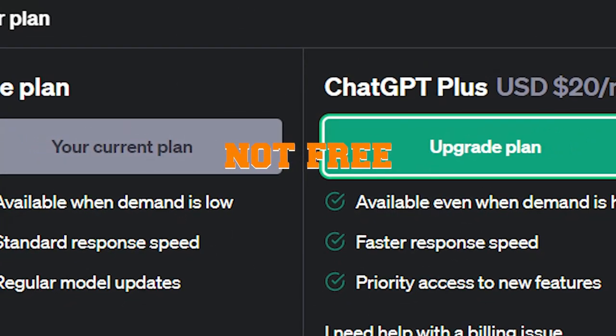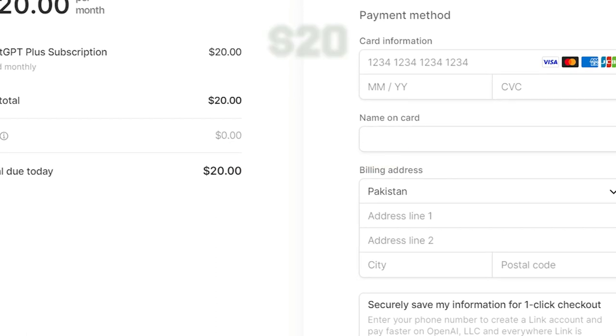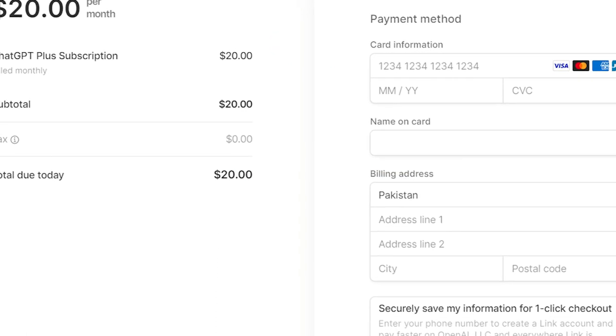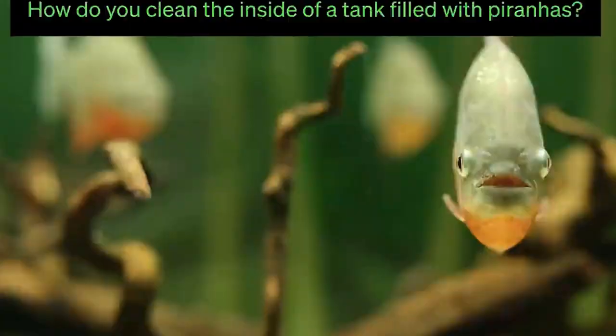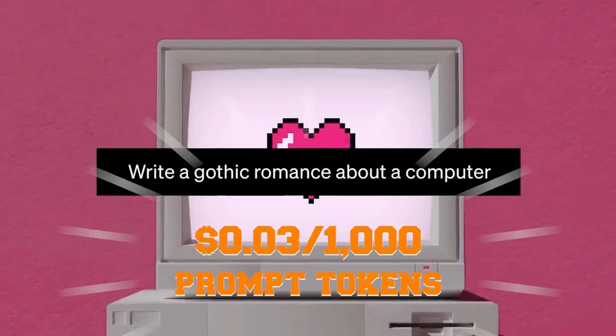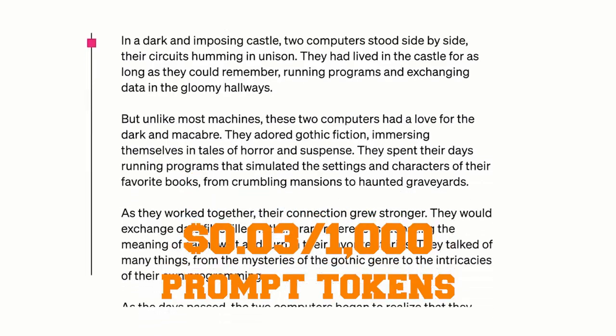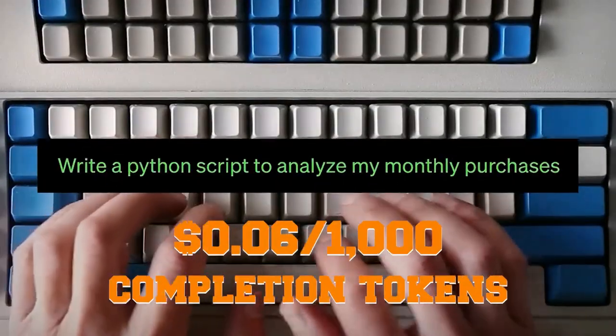GPT-4 is not currently free. Users must pay $20 per month to use the premium version of ChatGPT, which is powered by GPT-4. There is a dynamically adjusted usage cap. For an 8,000 context window, roughly 13 pages of text, GPT-4's API costs $0.03 per 1,000 prompt tokens and $0.06 per 1,000 completion tokens.